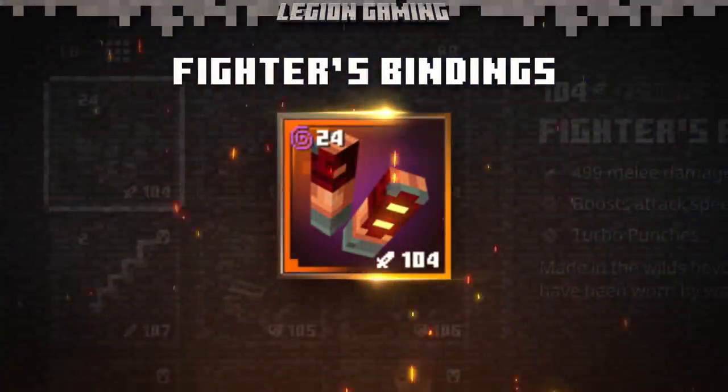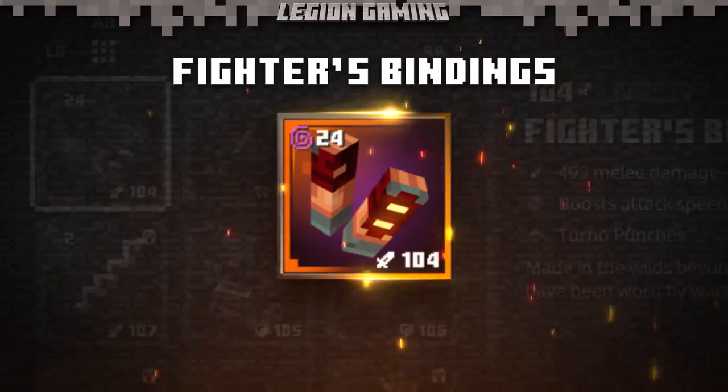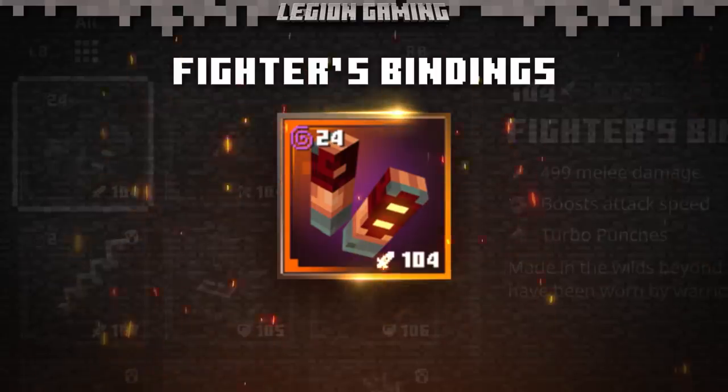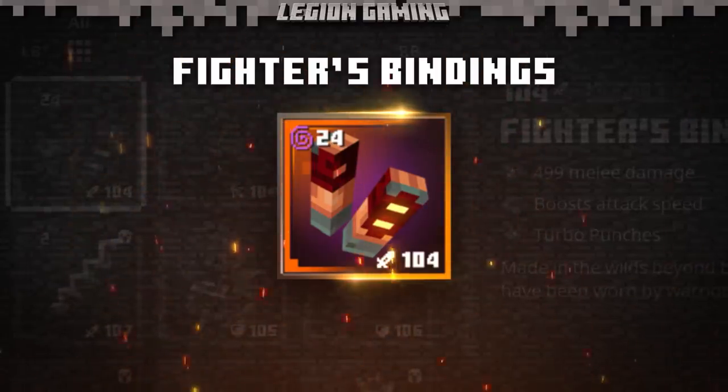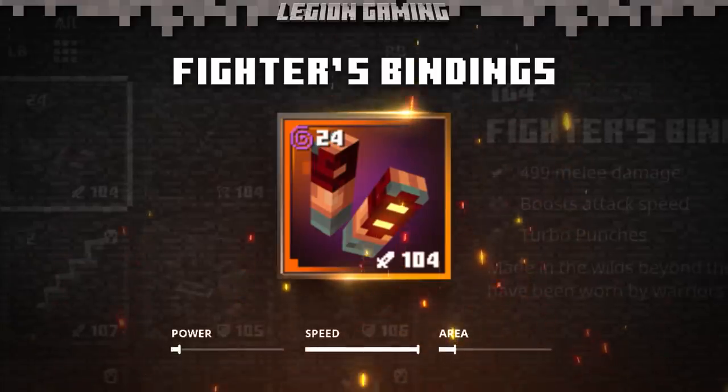In today's video, we'll be taking a look at the fighter's bindings, an item I think everyone needs to know about. A huge thanks to our friend Nathan Scott from YouTube for helping us get the footage for these fisticuffs. The fighter's bindings are unlike anything in the entire MCD universe, and to understand why, we need to take a look at the stats.